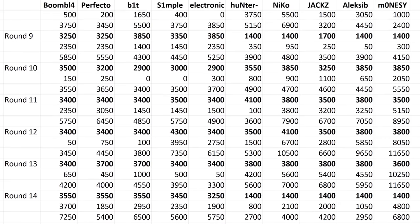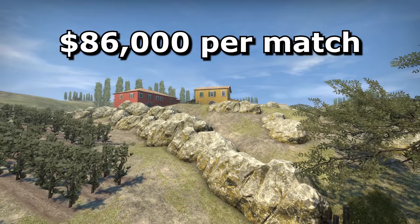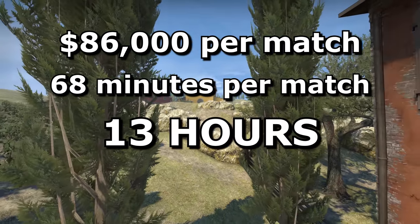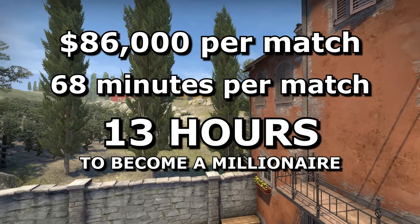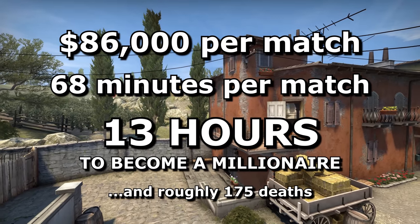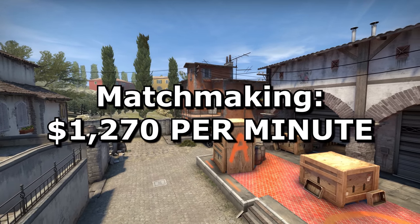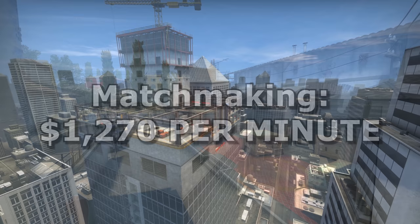So in this so-called normal match, ignoring the pauses, an average of $86,000 was earned per player in a match that lasted roughly 68 minutes — meaning that if this match repeated over and over, it would take a gruelling 13 hours of non-stop matchmaking to become a millionaire in CSGO, and you'd die approximately 175 times. There's got to be a faster way. But we've got a baseline: in a competitive game played seriously, $1,200 per minute is an obtainable figure. Now it's time to try and beat that amount.